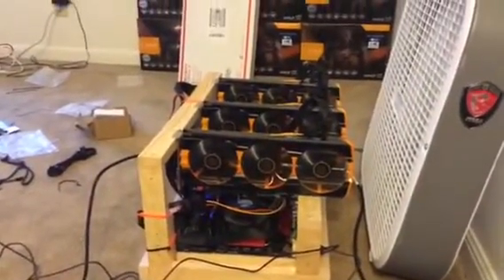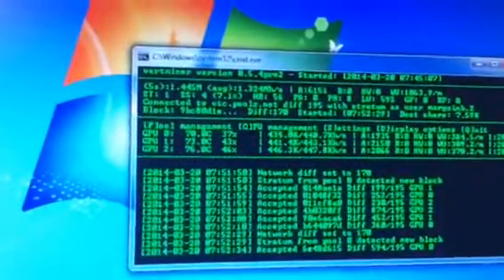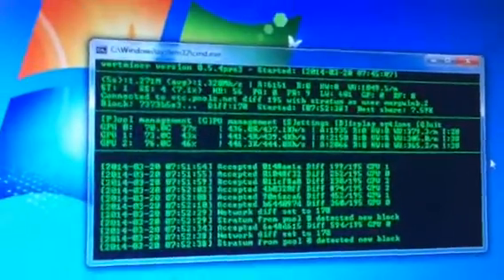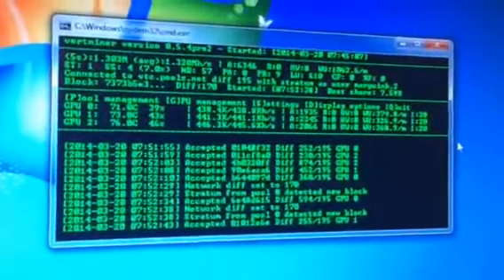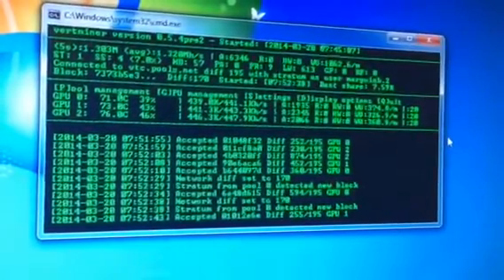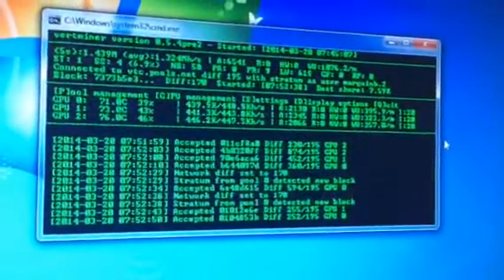I'm running three Sapphire R9 290s and I am hashing VertCoin. Let me show you my hashes — I was actually surprised. It is at 430 to 440 average hashes. The 430 card, GPU 0, is outputting to the monitor, so that's why it's a little low. But look at the work units — they're pretty good: 370, 320, and 360. And I'm running at intensity 20, which is very rare for VertCoin. I'm usually only seeing intensity 13.